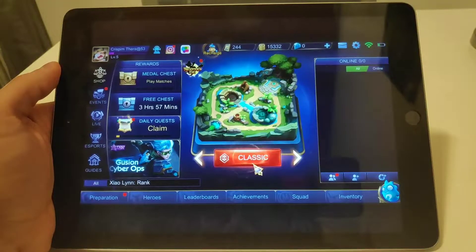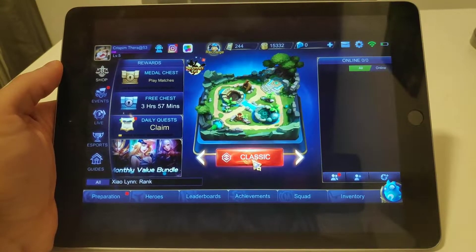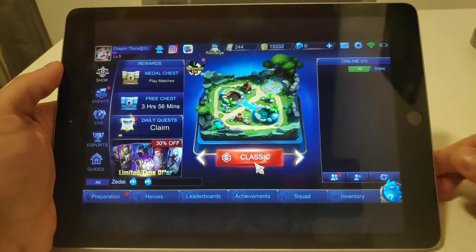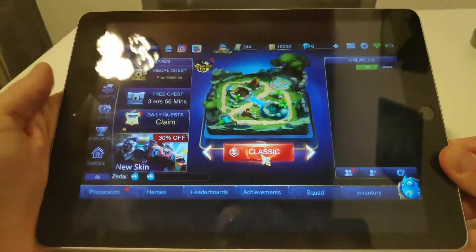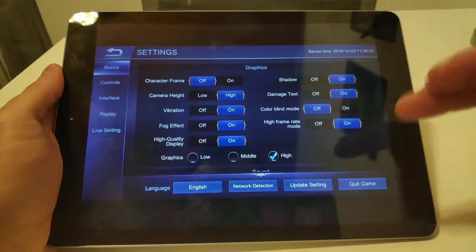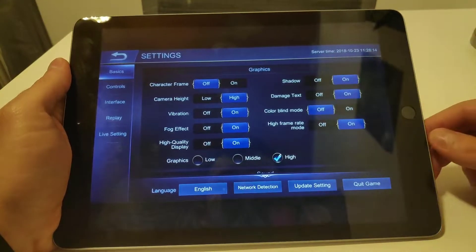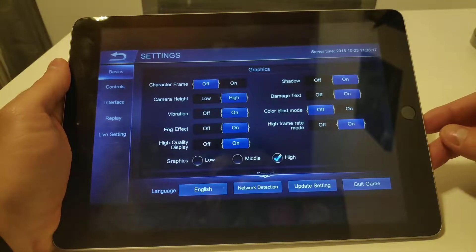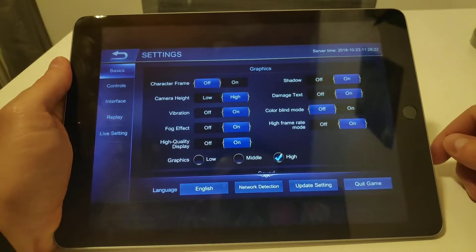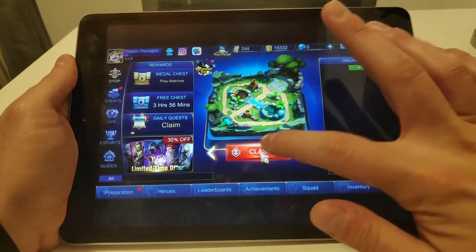What's up guys, Mildfact here, welcome back to a new video. Today I'm testing out Mobile Legends on my iPad 2018 version with the A10 chip. To show you that I'm using the real iPad, let's go to the settings. I've already made a preset: high display quality is turned on, fog effect is also turned on, high frame rate mode is turned on, shadow is on, and the graphics are overall on high.